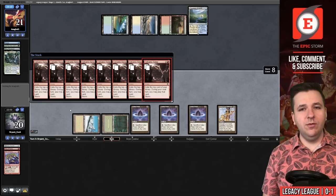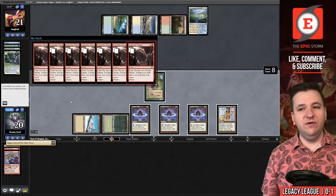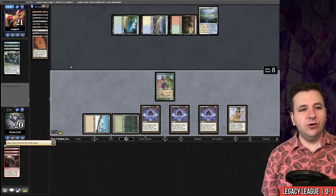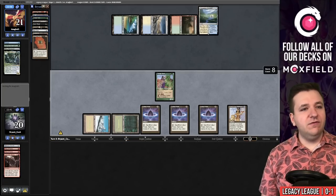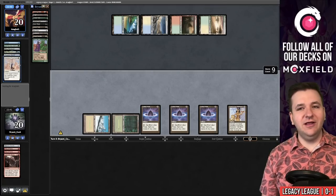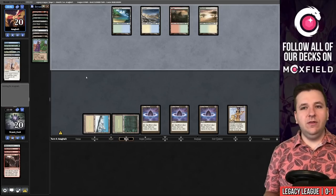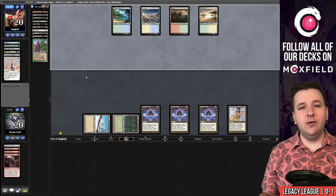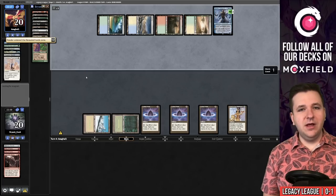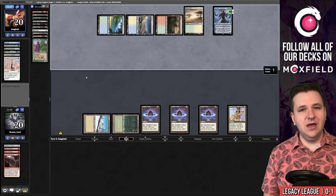We now have Galvanic Relay. Even if our opponent had main-deck Flusterstorm, we have five-to-eight mana in play with one floating — we can pay for Flusterstorm on all copies. The Burning Wish in hand is the one we used to get Galvanic Relay, so we have an Infernal Tutor with no protection as our payoff next turn. One downside: Swords to Plowshares is a live card against us — and there it is, creating an issue as we've enabled our opponent's creature removal.